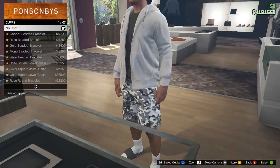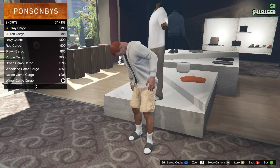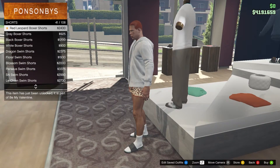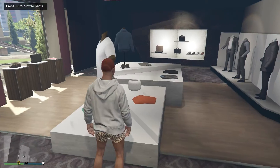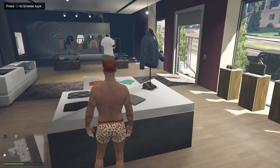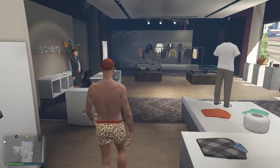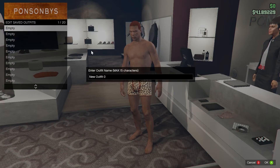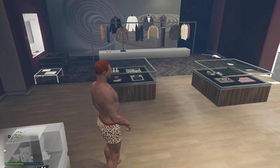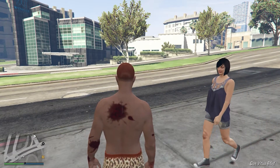Come over to the accessory section and take off all of your accessories. Then go to the pants section, come into Shorts, and equip the red leopard boxer shorts which is number 41. Then come over to the tops and take off all your tops, jackets, and whatever you're wearing. Go to the shoe section and equip your shoes — you should only be wearing the leopard boxer shorts. Come over to the front desk and save this outfit in any slot, preferably the first slot.